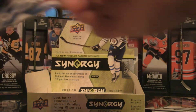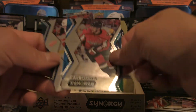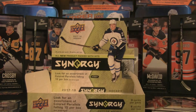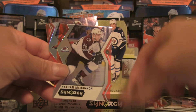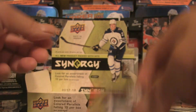Quick recap — starting with the blue parallels: Leon Draisaitl, Alex Ovechkin, and Henrik Zetterberg. Those are the blues. For the base reds, we had Nikita Kucherov, Nathan McKinnon, and Devin Dubnik. Three base reds total.